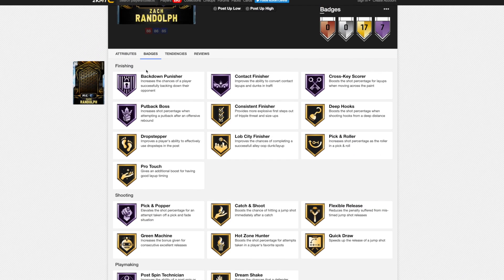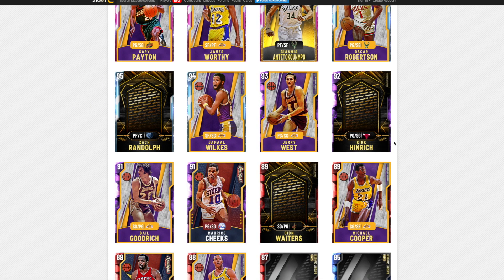He's also got 50 intangibles, which means this guy may be a Hidden Galaxy Opal, and he's free on Triple Threat Offline boards. He's got post-spin ignition Hall of Fame, quick draw, Moving Truck Hall of Fame, put-back boss, back-down punisher, contact finisher, and cross-key scores. Those are good Hall of Fame badges, and again some fantastic stats on this Zach Randolph - especially for a free card.